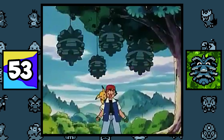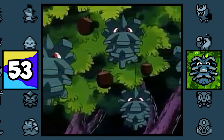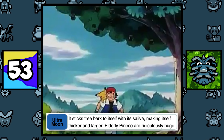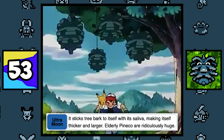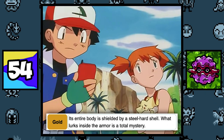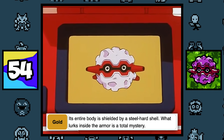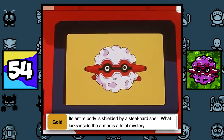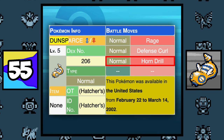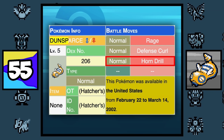Just like Burmy and Wormadam, Pineco and its evolution are known as the Bagworm Pokémon, which might mean that Pineco is just a bug disguising itself with tree bark. Its Ultra Moon Pokédex entry supports this theory because it states that Pineco sticks tree bark on itself with saliva. According to Forretress's Pokémon Gold Pokédex entry, what looks inside the armor of Forretress is a total mystery. A Horn Drill Dunsparce actually exists, but the only games it's possible in are Pokémon Gold, Silver, and Crystal — it was given out as an event Pokémon at the New York Pokémon Center.